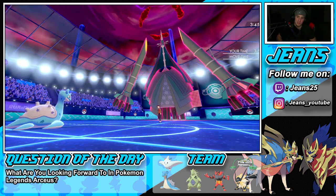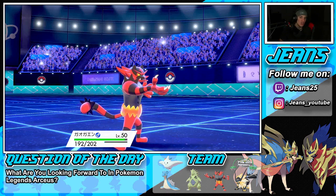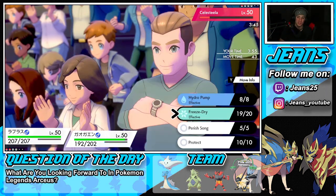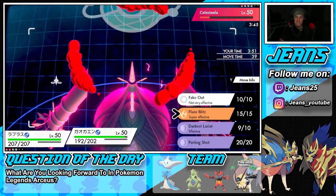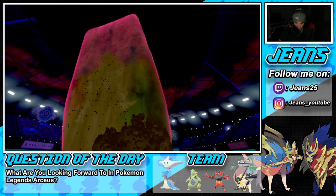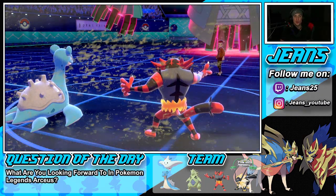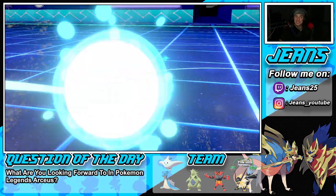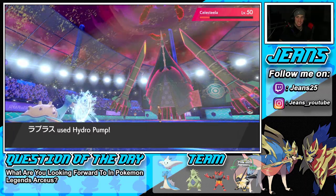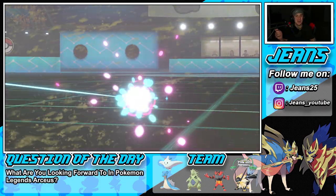Two Freeze-Dries and one Flare Blitz should be able to take this thing out. Back to what I was saying — this team is different from most: it's a Trick Room team where you don't always have to play Trick Room. Unlike a mainstream Trick Room team where you go for it every single turn, this team sometimes is better off without Trick Room. It's 2v1 now — he goes for Thunderbolt but misses! Water Spout does basically nothing. GGs! Lapras finishes it off with Hydro Pump.